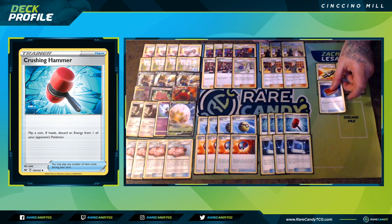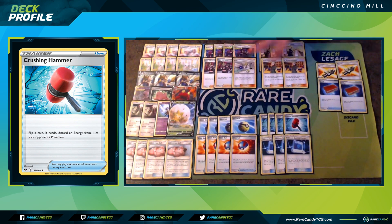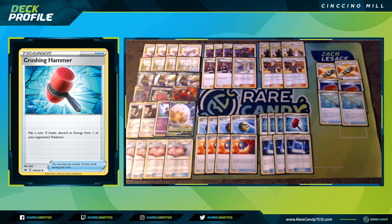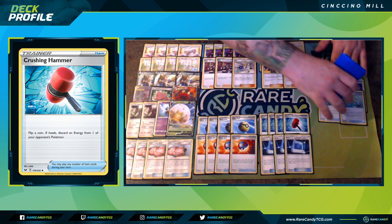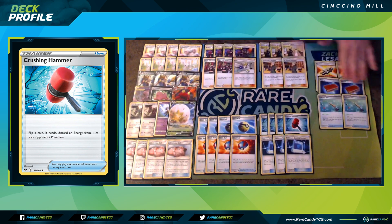We have a couple copies of Pal Pad to get our supporters back every single turn with Resource Management later in the game. We can juggle more and more cards with Pal Pad — Resource Management can get back three cards, but Pal Pad, Pal Pad, Ordinary Rod can effectively get back six. We want the most resources available back with Resource Management. A deck like this normally plays three copies of Pal Pad, but I cut one for Eldegoss V since we have three Cynthia & Caitlin.